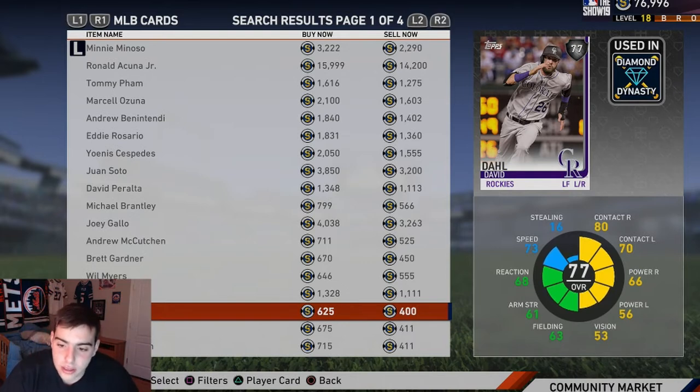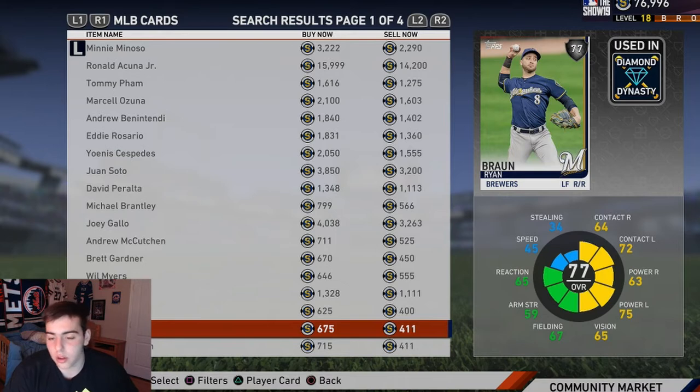David Doll — this card is beautiful. The contact is perfect, the power is a little low, the vision is decent, the speed is pretty good at 73, fielding's okay, arm strength's okay. He's all-around good. I respect this card, he's perfect honestly. Ryan Braun — he's alright, a good hitter, that's it.